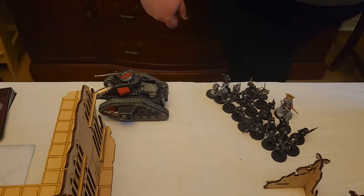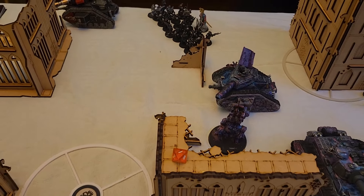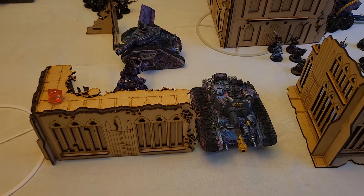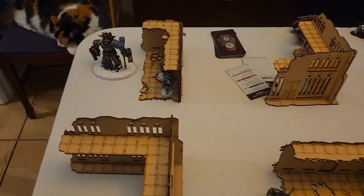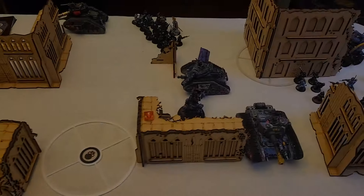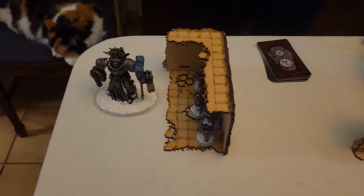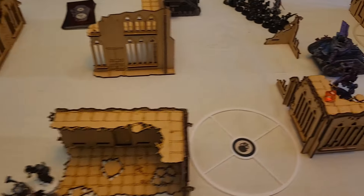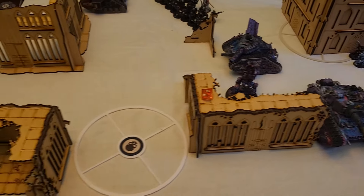Laura pushed up one of her Leman Russes to threaten overwatches if I move anything out. The Sentinel is going to place an objective, and the Rogal Dorn just poked out of deployment to do Sabotage — she'll get some points for that. She can't see much so she's just going to Earthshaker Cannon me to pieces. I got lucky with my rolls and didn't take any damage, but I am Earthshocked — these guys lost 2 to their advance, charge, and movement. Same with these Terminators. Laura will be able to complete Sabotage, getting her 3 points next turn. Score is 0–0 until next turn.